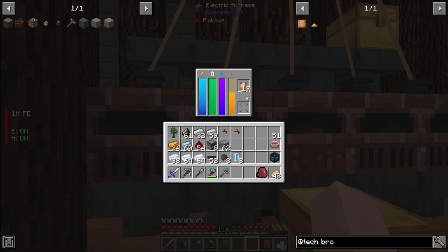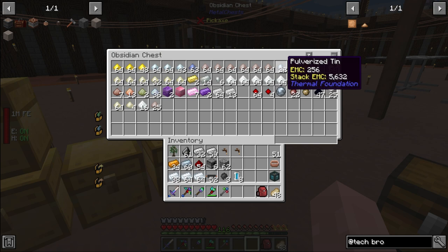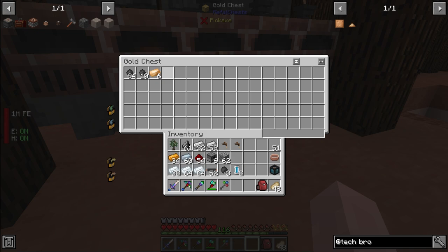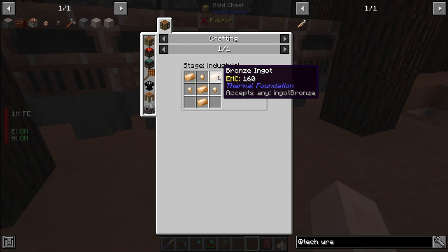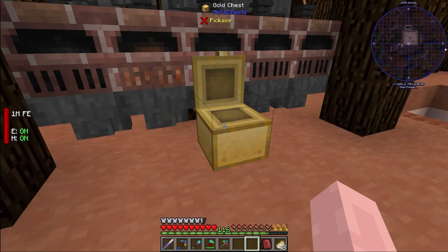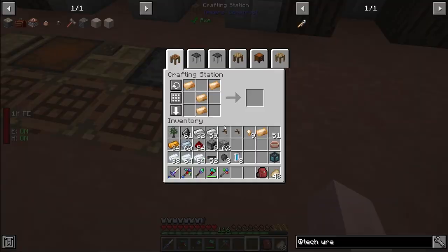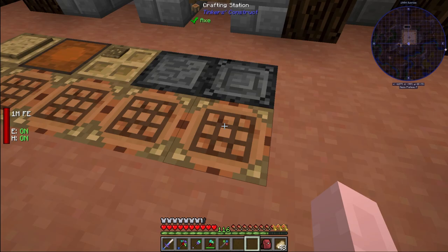The first thing I have to create in Tech Reborn is some bronze, because I need the Tech Reborn wrench to pick up pretty much anything inside the mod. I made some bronze blend — it's just three copper and tin. I didn't have as much tin dust as I thought from all the pulverizing. Now that we have the bronze ingots, let's find the wrench recipe: four ingots and three nuggets. With the Tech Reborn wrench made, we're going to immediately combine it with the morphing tool.